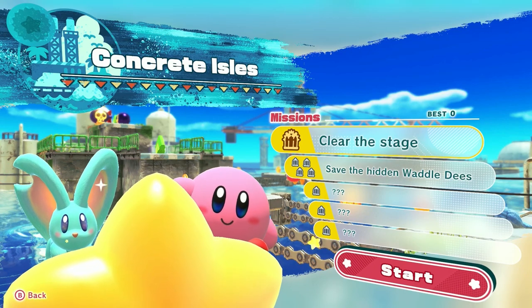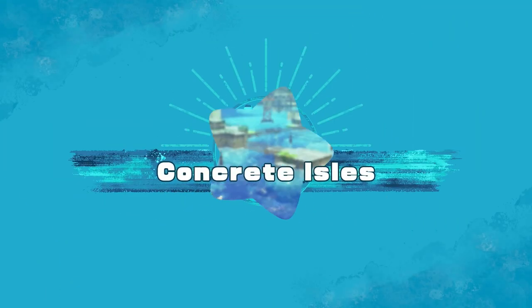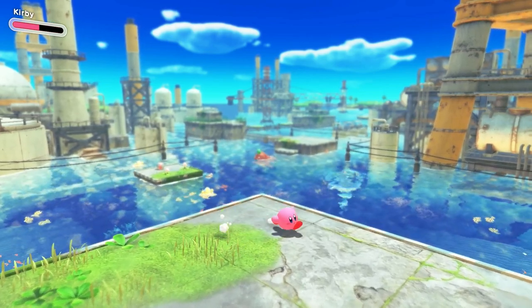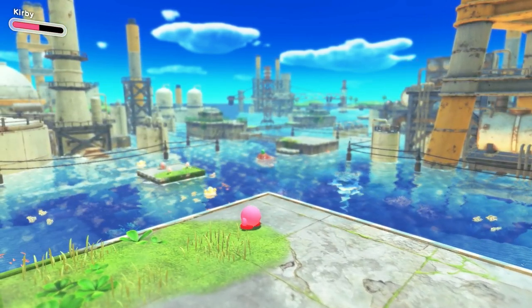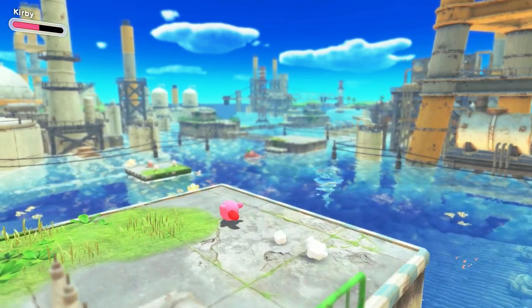Let's go to the Concrete Aisle, save the hidden Waddle Dees, and clear the stage. Hopefully we can actually save all the Waddle Dees in this one. We didn't in the last one and there were only three. So let's give it a go. This looks very mean. Okay Kirby, let's go.